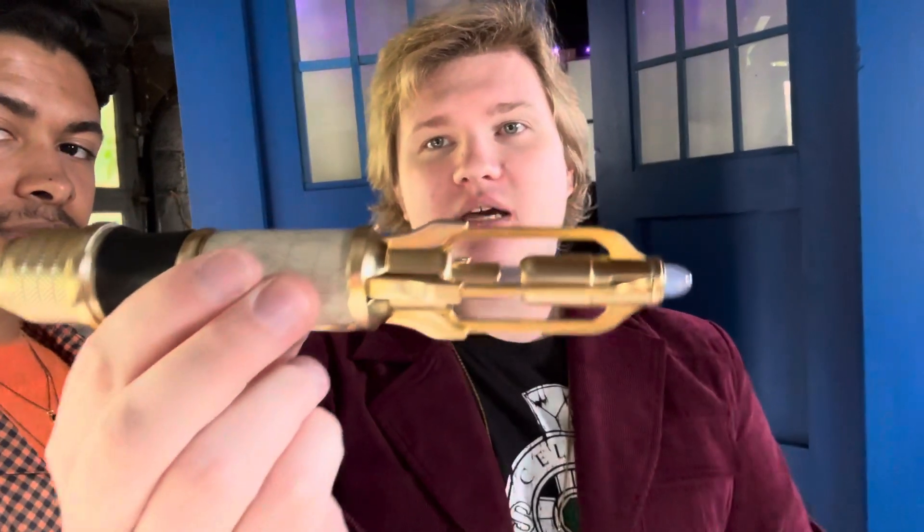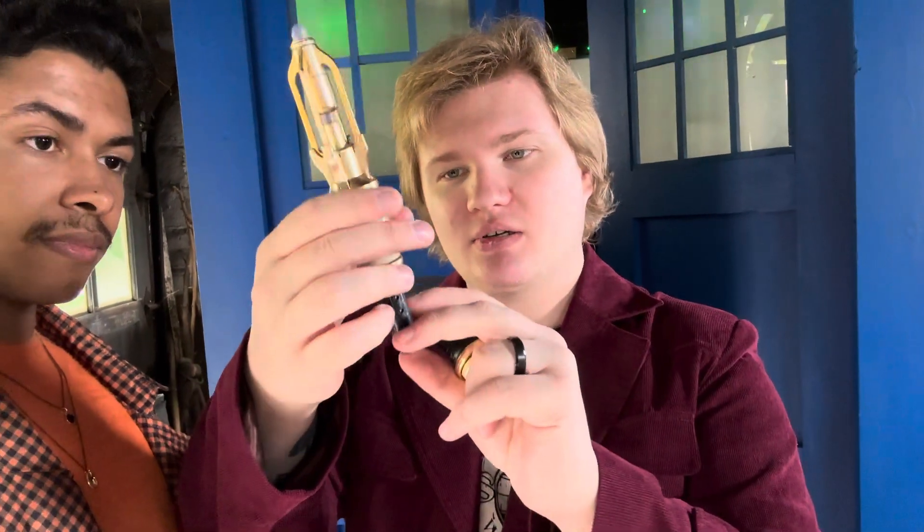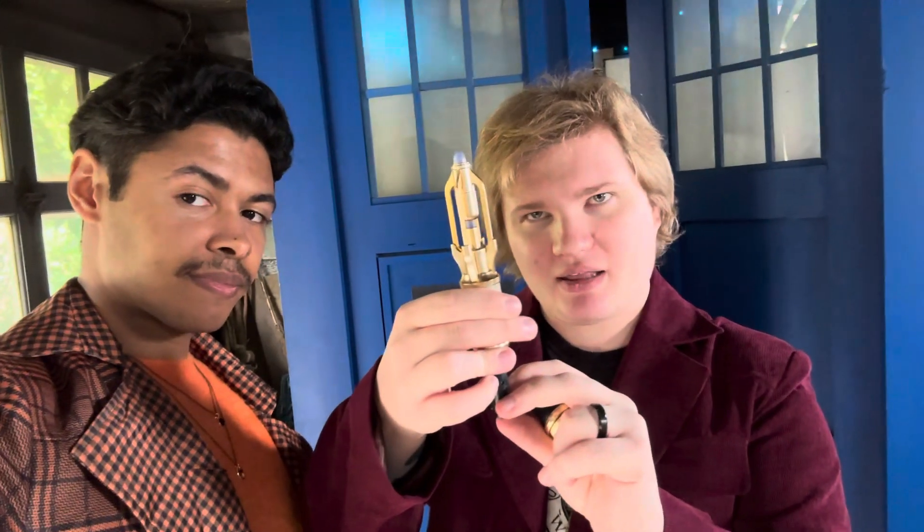The gold sonic is like the chrome special edition on Character Options — basically a chrome-coated version. It does have the special sounds. I have it on the green setting. To get the special settings, just unclip it, then press the button on the bottom and top at the same time — you'll hear a beep. Press again to go back to normal. It has multiple sound modes.